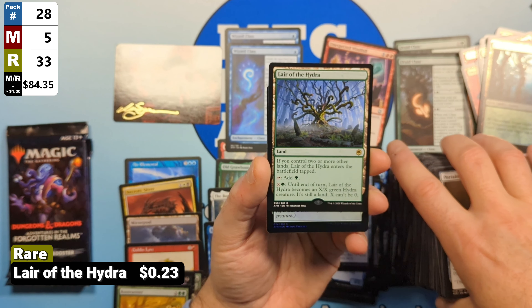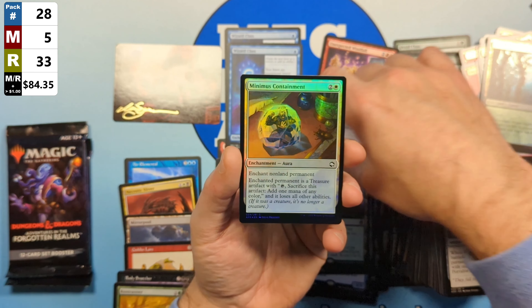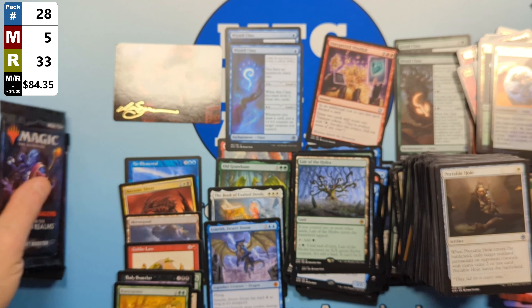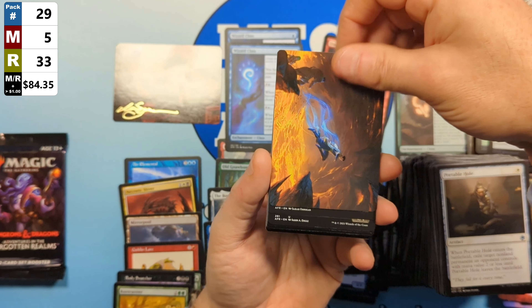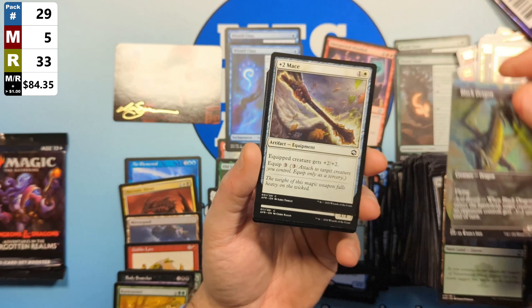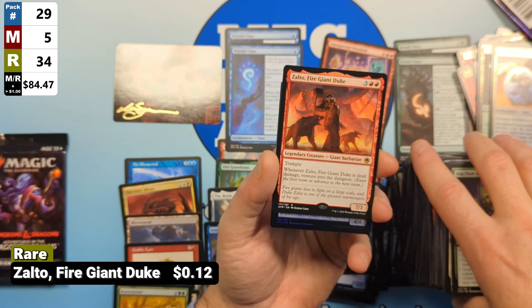The big hitters from this set — there's really only one you're looking for, and that's Old Gnawbone, valued at around $33. Every other Rare or Mythic is currently valued under $10, except for some big ones from the list. Our Rare this pack is going to be Grazalix the Illithid Scholar, valued over $2.